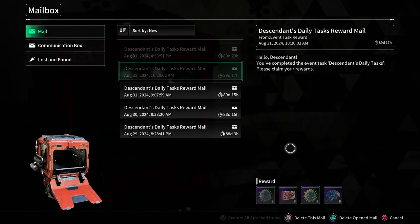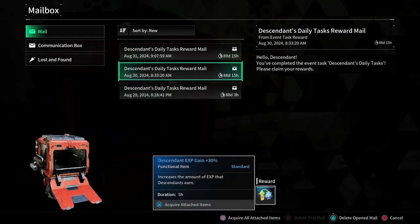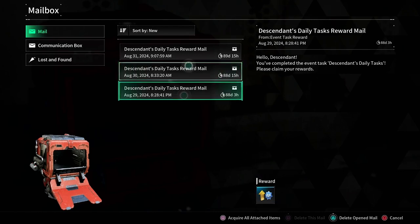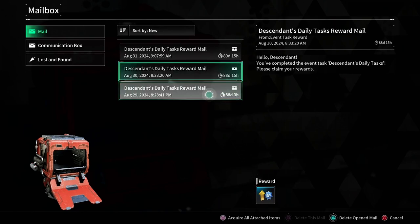What I like to do is delete opened mail — the reason is this tells me the ones I haven't cashed in yet. These are XP for descendants, and I'm in the middle of leveling up my ultimate Lepic. These are five-hour boosts.